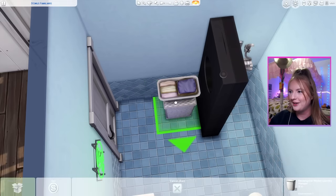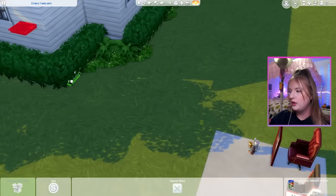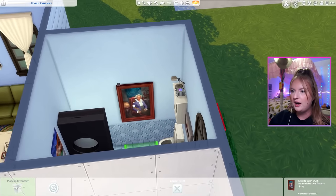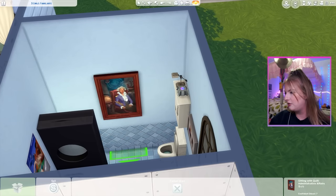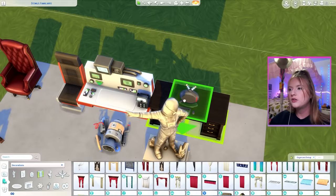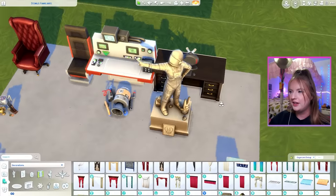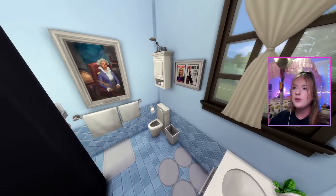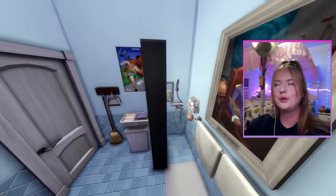Unfortunately, this is the only swatch the monolith comes in. I love the laundry basket on top of the laundry hamper. We do have some more posters and art pieces — I know when I'm in the bathroom I love to look at a photo of sitting with Quill, administrative affairs. I do wish we could have gotten a desk with the fancy computer and everything, but I think this is going to be it. I definitely have emotions when I look at this. Confident ones? Who knows?